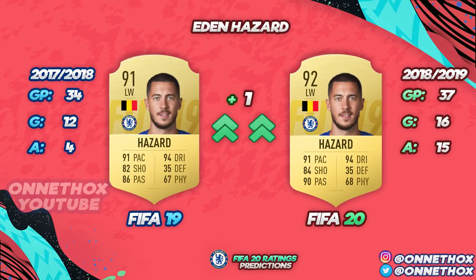Moving on to Eden Hazard. Looking at last year's stats for his FIFA 19 rating, he played 34 games: 12 goals, four assists — that gave him 91 rated. This season he played 37 games and had four more goals and 11 more assists, which is a really big improvement. He was the top assist provider and up there in goals as well. I upgraded him plus one and really upgraded his passing and shooting, so for FIFA 20 I'd expect Hazard to get a 92.